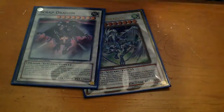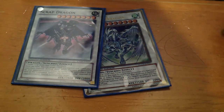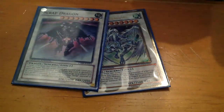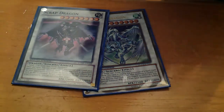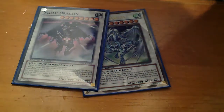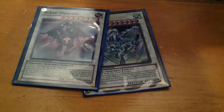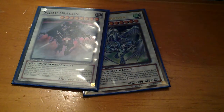Scrap Dragon has a nice effect when combined with Ancient City Rainbow Ruins. All you need is Rainbow Ruins and a Crystal Beast in your Spell Trap Card area. Use Scrap Dragon's effect to target your Rainbow Ruins and one of your opponent's monsters or cards on the field. Destroy them both — but since Ruins has a Crystal Beast in the Spell Trap area, it can't be destroyed. So basically it's a free pop of your opponent's field.